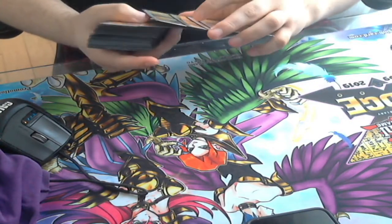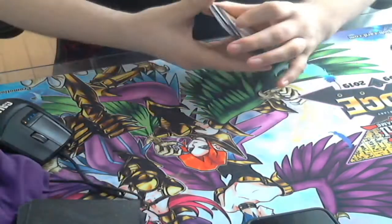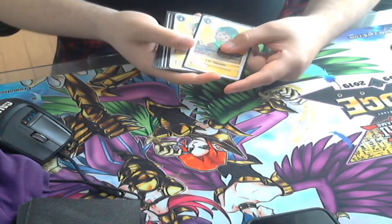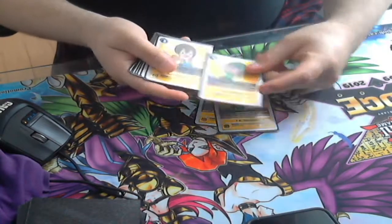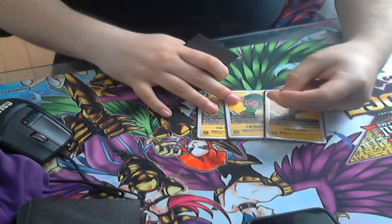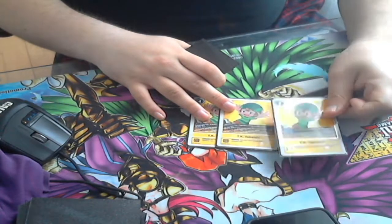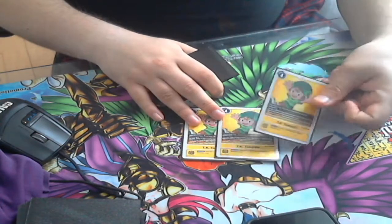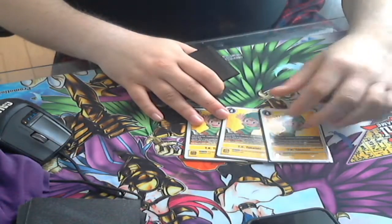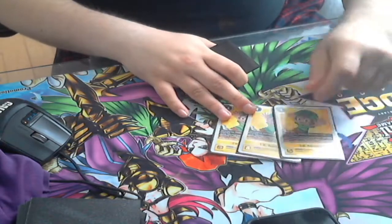Now tamer lineup wise, this is what I decided to run. In 1.5 there were no new tamers, so we are running three copies of Search TK. Search TK is our memory setter, and when he's played we can look at our lives, take a card, show the card — if it's a yellow card we heal one. Then we put a card from deck to security. You don't get to see your security afterwards when you're shuffling — wink wink.